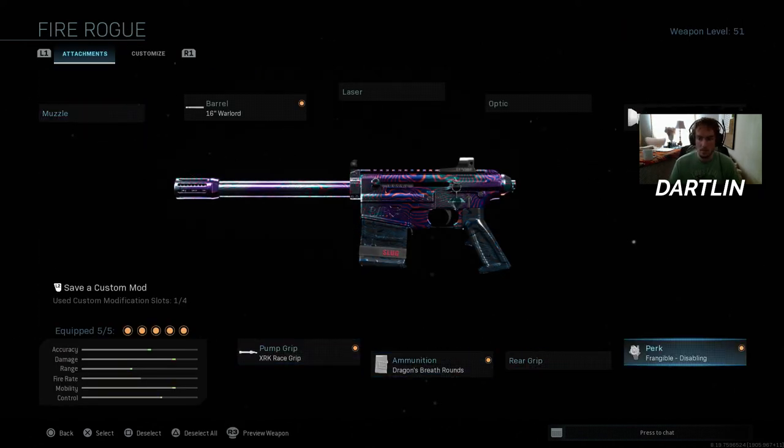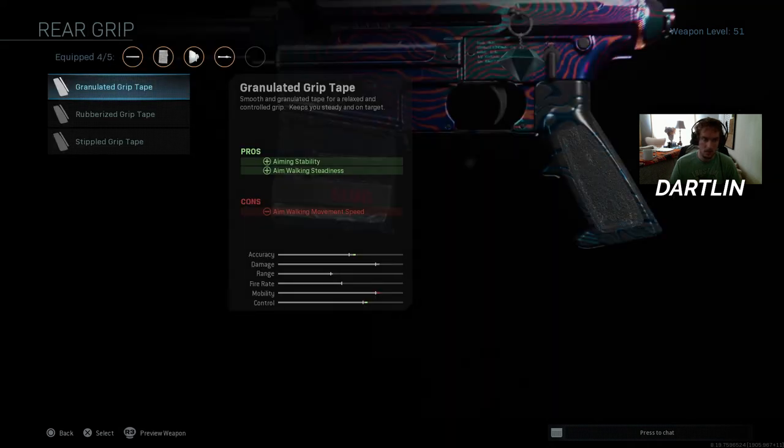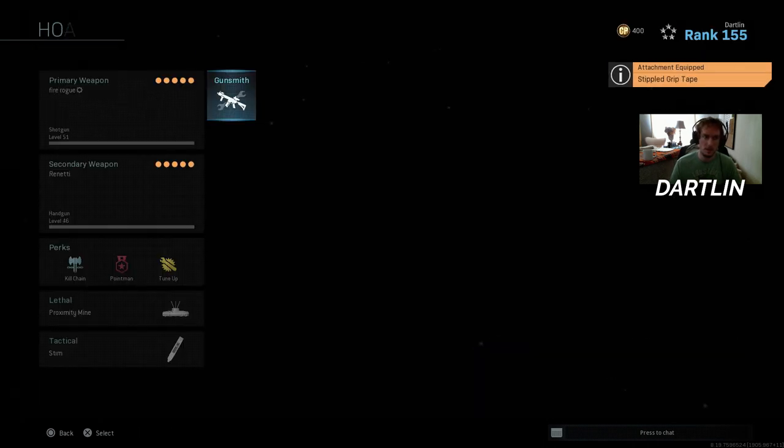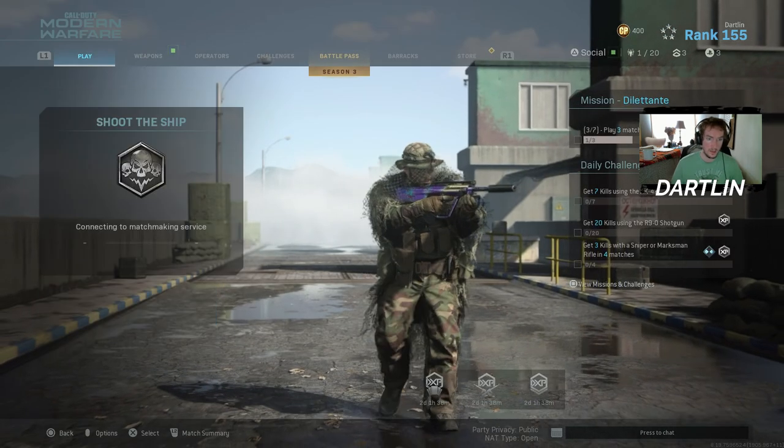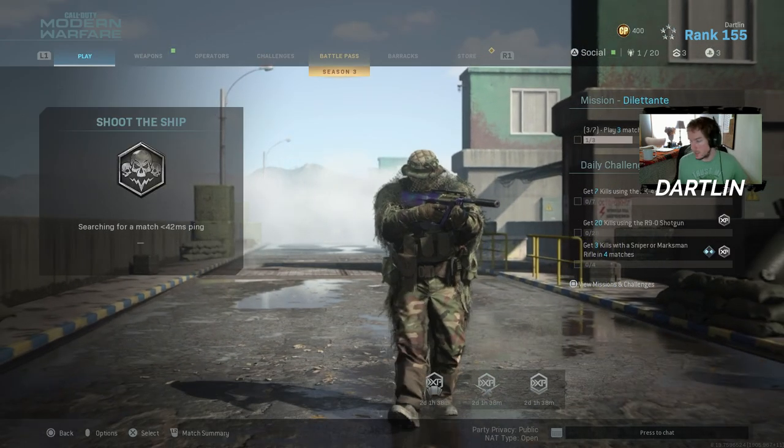This is the setup I'm running, though. I don't really aim for the legs — sometimes it hits the legs. The stippled grip instead, even though it's pretty fast with aim down sight.